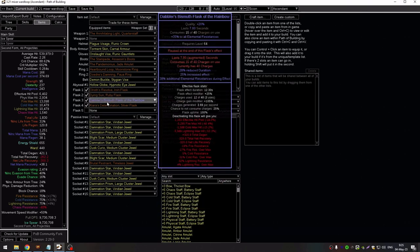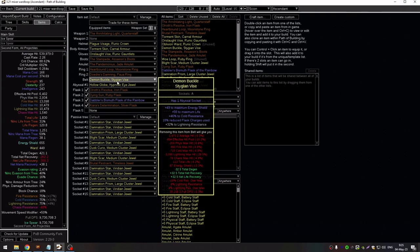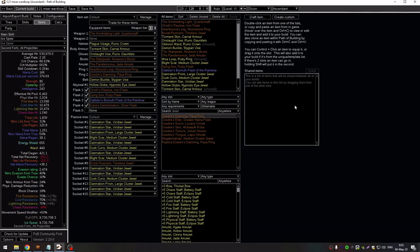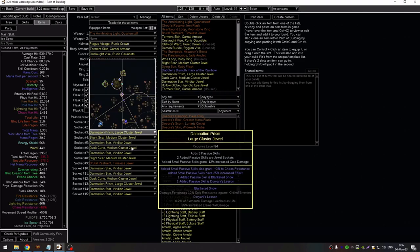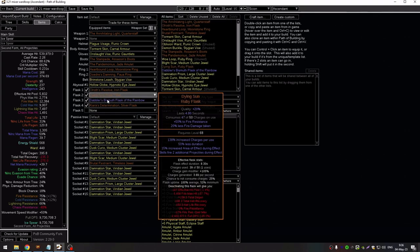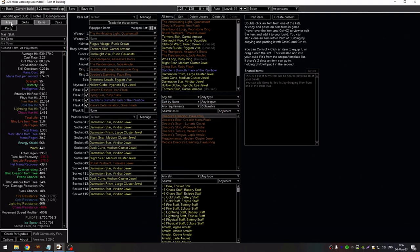57% minimum is bad because you will die in long boss fights. What you can do is upgrade your belt to one that has reduced flask charge use and increased flask effect duration. If I Ctrl+C my belt, put it in POB and add it to the build, we go from 57% minimum to 74%. You can find an end game belt that also works for this budget version, so you don't have to swap belts later.